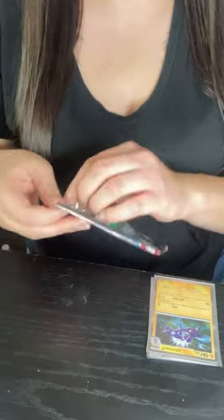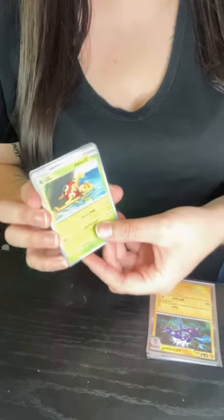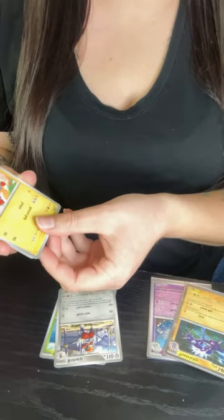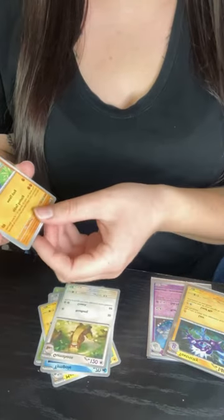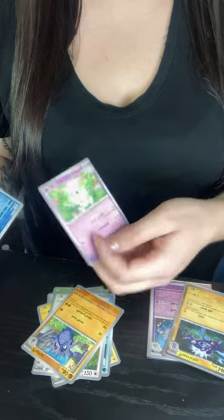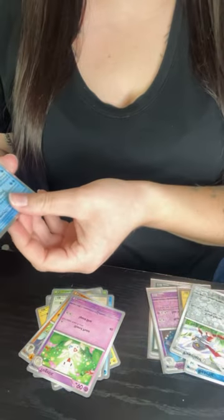Pack two. We have Shuckle, Fish Arp, Magnet Tone, Temple, Gumshoes, Pulpitar, Togetic, Beertic, Ponar, and Polyfin.